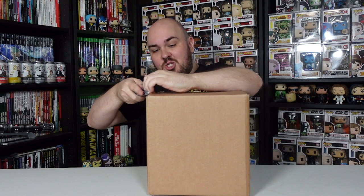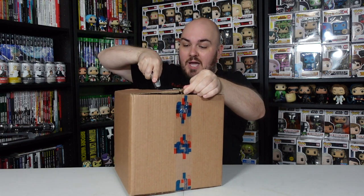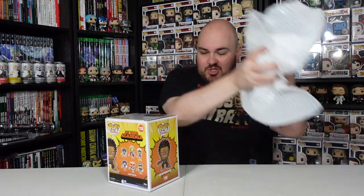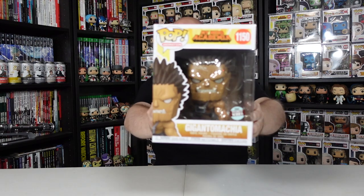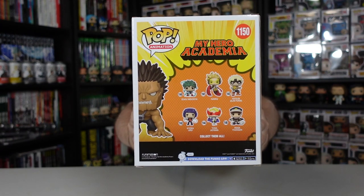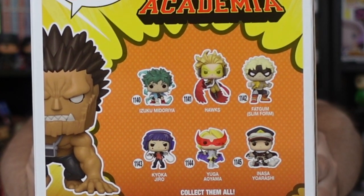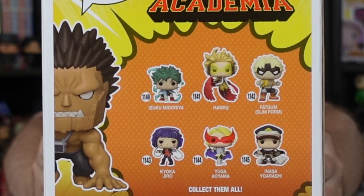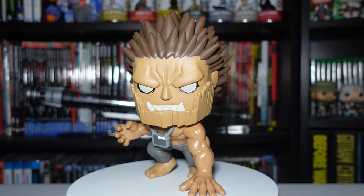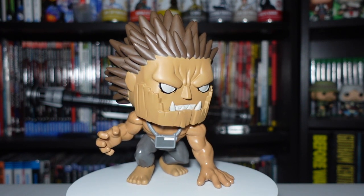Parcel number two is from DJ Collectibles — Danny and Jazz. Not only are the parcels going up in size but so are the Funko Pops. We have the specialty series Gigantomachia from My Hero Academia. The back contains the latest wave of My Hero Academia figures, at least the common wave — I am still waiting on those from popfigures.com. This is the very first time I'm seeing this figure in person and it is a cool one. I haven't seen it in any stores and it's not available to pre-order much online either.